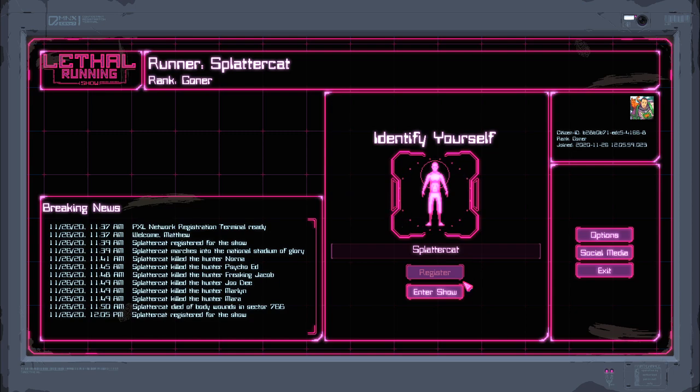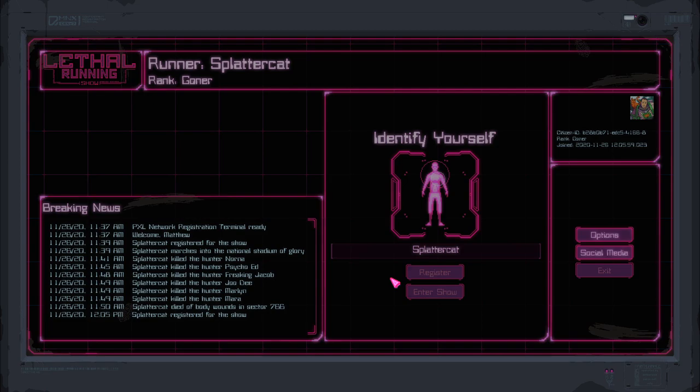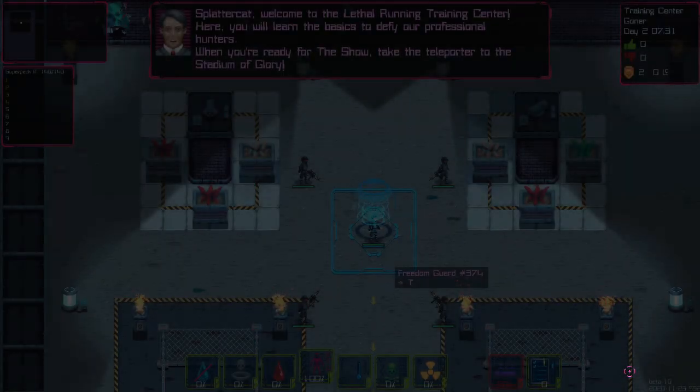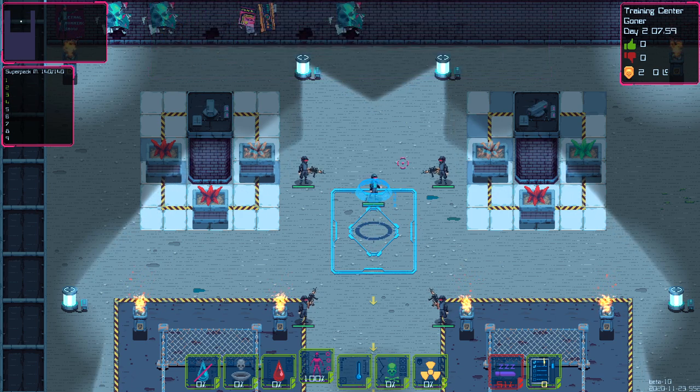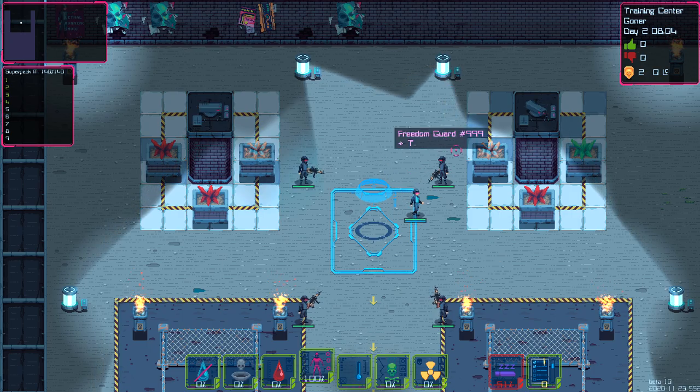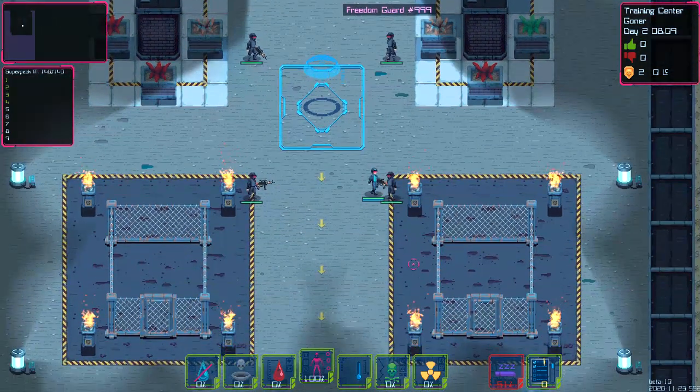You know me, I'm always a big fan of moonshots. So let's go ahead and enter the game show. Welcome to the Lethal Running Training Center. Here you're going to learn the basics to defy our professional hunters. When you're ready for the show, take the teleporter to the Stadium of Glory. This is the first little starting area right here. As you can see, the lights follow us. We can talk to the guards if we want to.